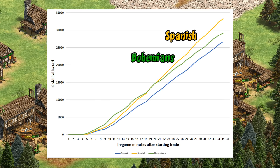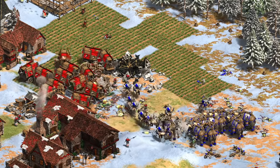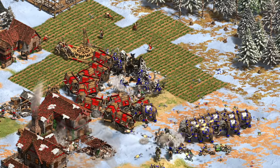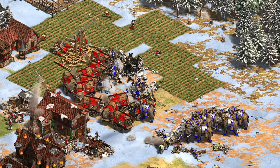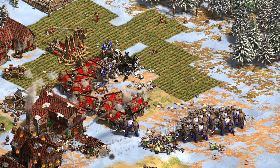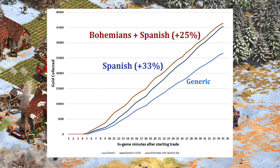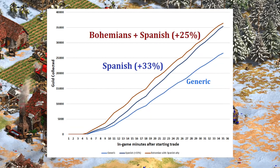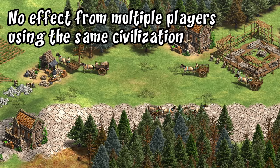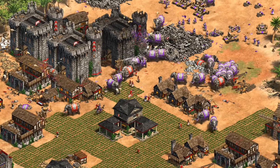The dream team would be a Spanish and Bohemian player together, where everyone enjoys both the early boost in addition to the long-term payoff. It works especially well because while each team bonus is strong on its own, they do most of their heavy lifting at different times. The combined effect is theoretically even better than the Spanish bonus back when it was plus 33%, unless you're playing a truly marathon game. I should mention that you can't stack the same team bonus multiple times, so a team with four Bohemian players isn't going to make trade carts in five seconds.